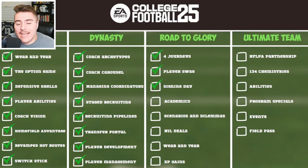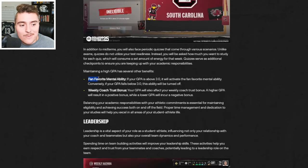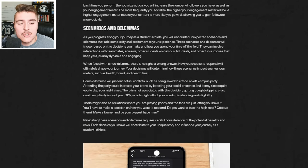In Road to Glory, academics actually have a big role to play. In your weekly management, you're going to have to determine how serious you are about hitting the books and acing your exams. In fact, you have to maintain a minimum GPA of 2.0 to keep playing on the field. It's also tied to mental abilities and coach trust, and there'll be plenty of scenarios and dilemmas to challenge you — so think twice before going to that party instead of studying.